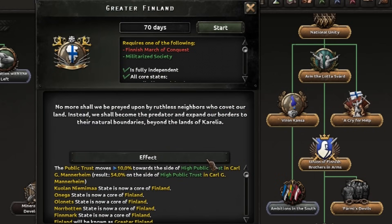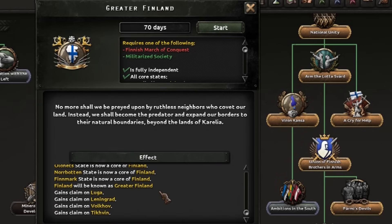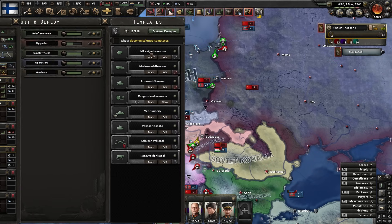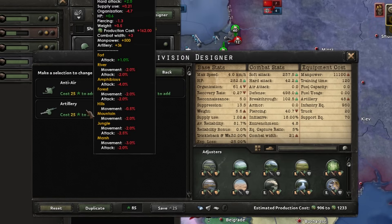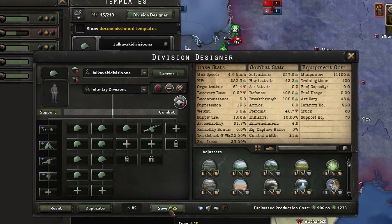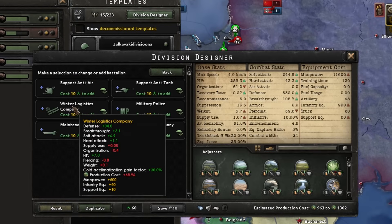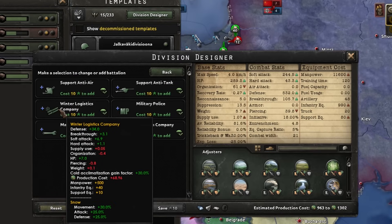I've got enough to complete Greater Finland and get a load of new cores — we need that for the manpower. We've got loads of equipment now, so let's go to a standard 21-width template and add some artillery for real punching power. I'll also add the Winter Logistics Company for extra movement and attack in snow.